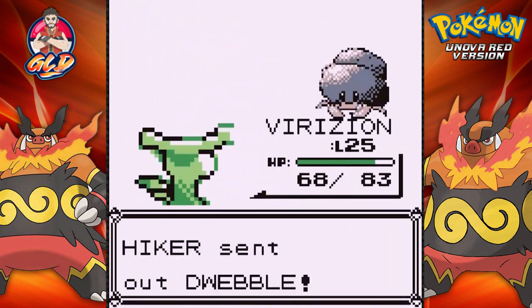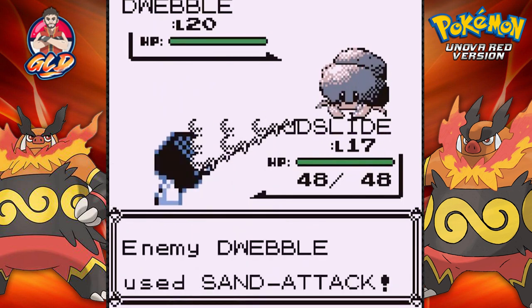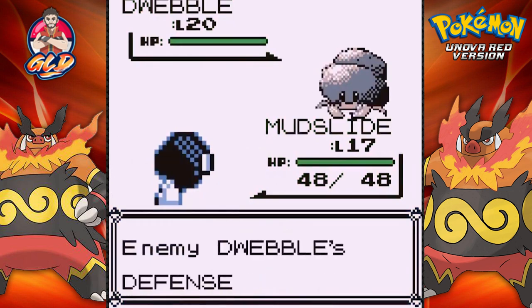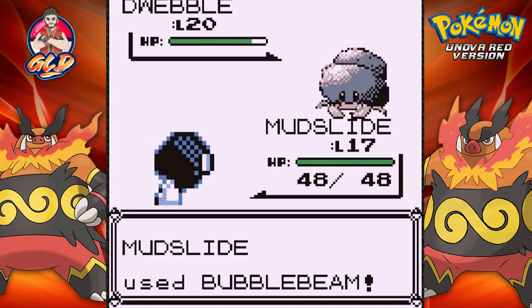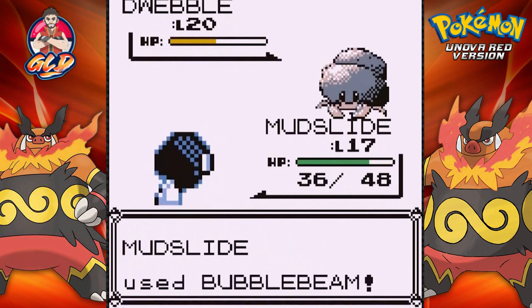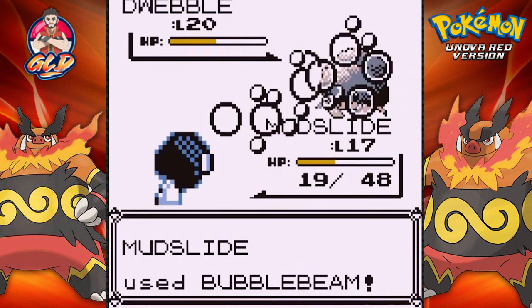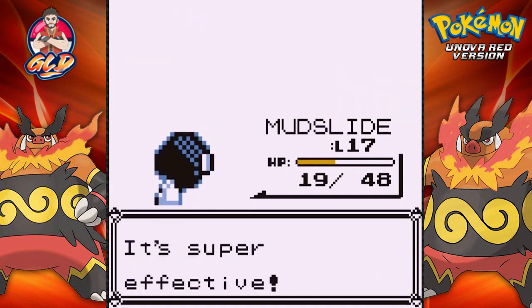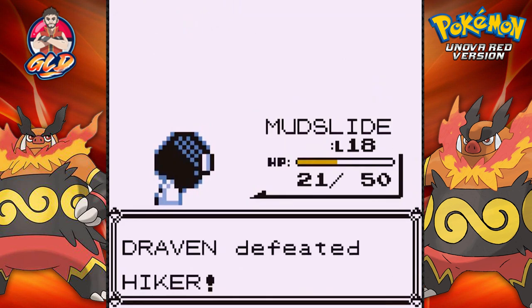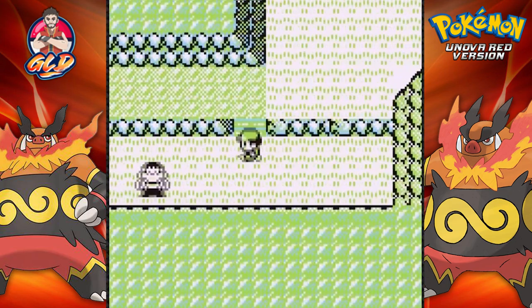Going with Bubble Beam against Dwebble — it's lowering our accuracy and raising its defense. Here comes another Bubble Beam, super effective, but we keep missing. Dwebble's Faint Attack is really hurting us. Finally Dwebble is defeated and Mudslide grows to level 18, but we've still got a long ways to go.